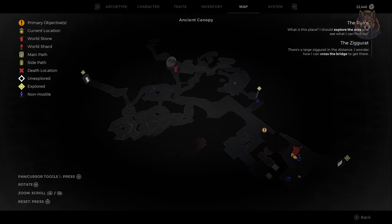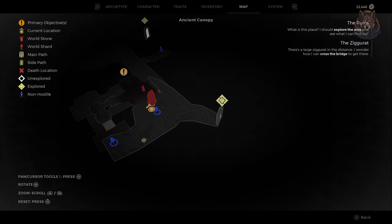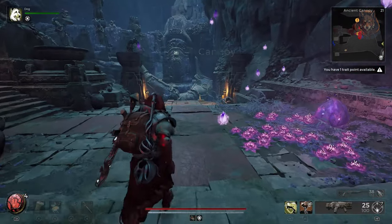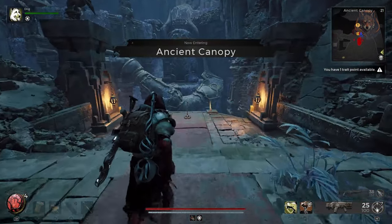Hello everyone and welcome back to another Remnant 2 guide video. In this one I'm showing you a very quick guide on how to get the Invoker archetype added in the new Forgotten King DLC, and it's actually very easy to find. Let's take a look.